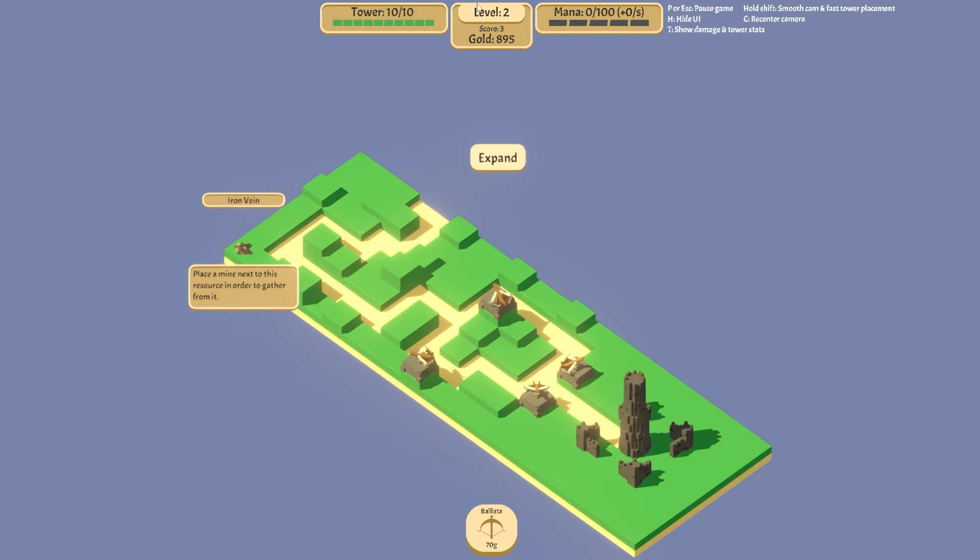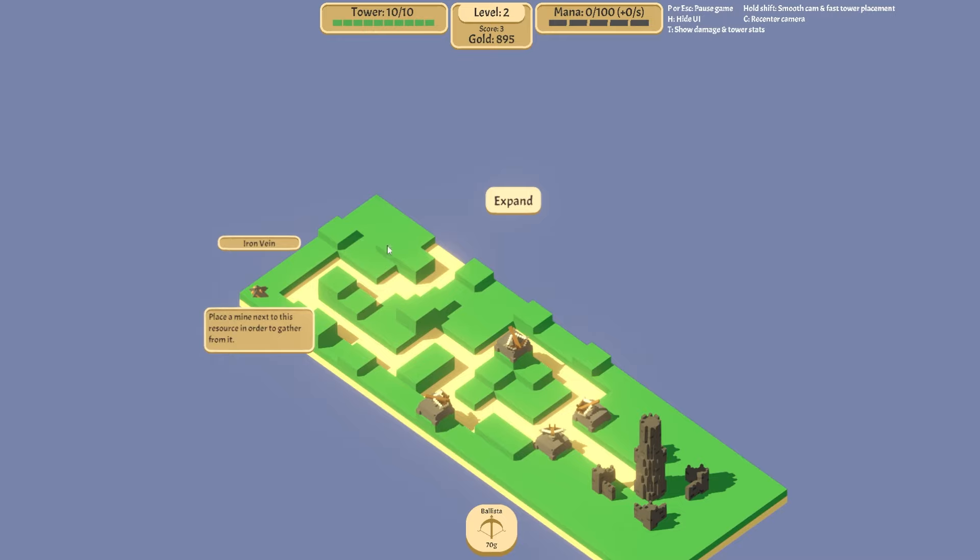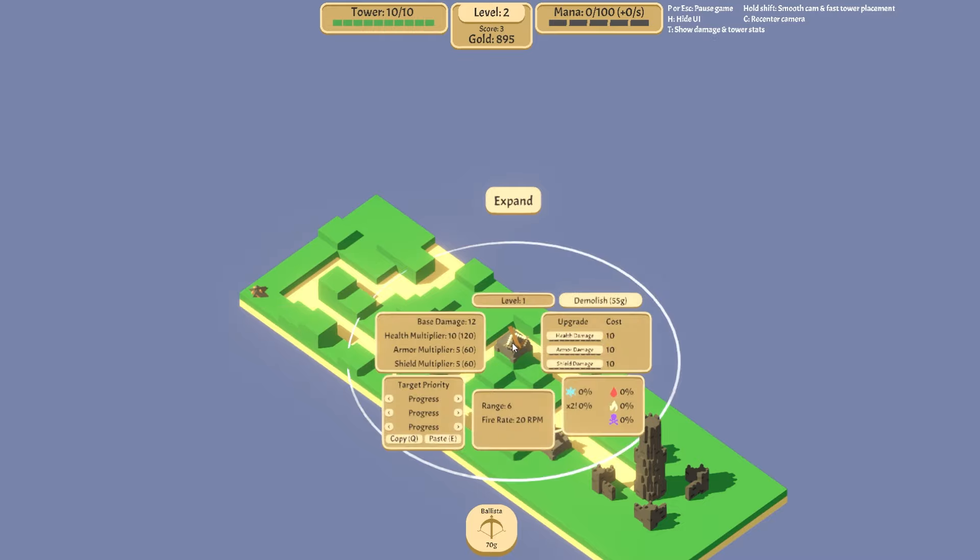We'll pop them up there. Iron vein — place a mine next to this in order to gather resources from it. It's calmed back down again now. We can upgrade these a little bit as well. Target priority options include near death, most health, most armor, most shield, least health, least armor, least shield, fastest, slowest, marked, or progress — so I can give it priorities.